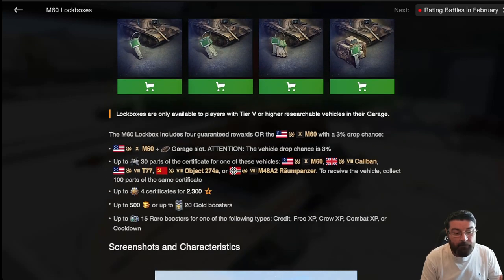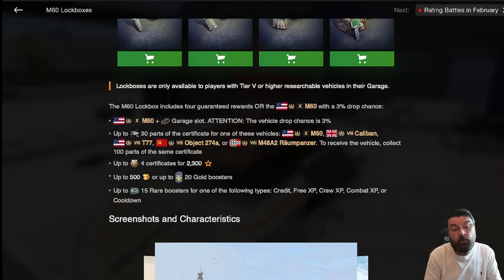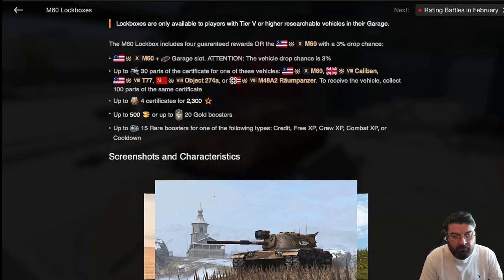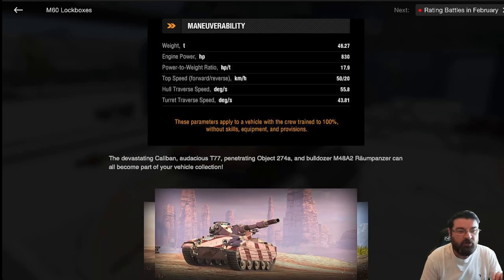These lockboxes are only available to players with a Tier 5 or higher researchable vehicle in their garage — that's important because a lot of people complain they haven't got the tanks. The M60 lockbox includes four guaranteed rewards, or the M60 itself with a three percent drop chance. If you get the vehicle you'll also get a garage slot. You can also get certificates for the M60, the Caliban, the T77, the Object 274A, or the Rümbolzer, and a few other bits and bobs.